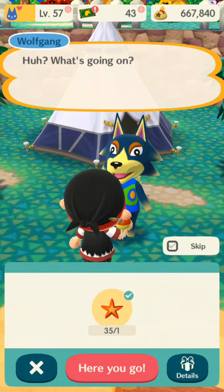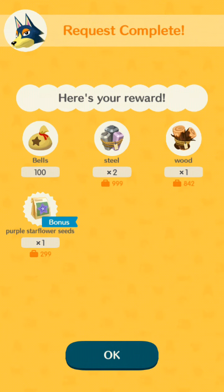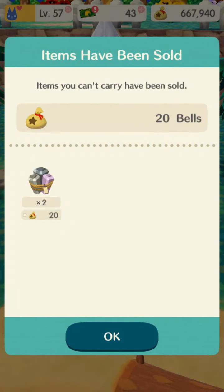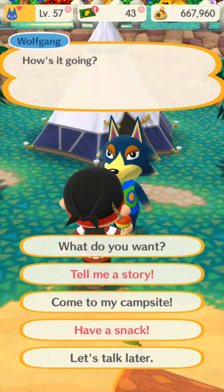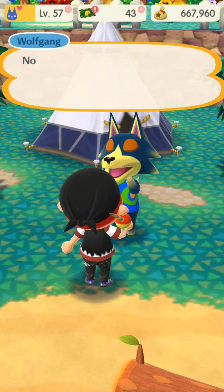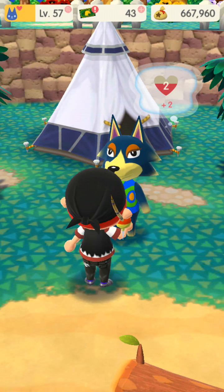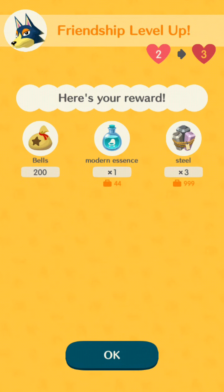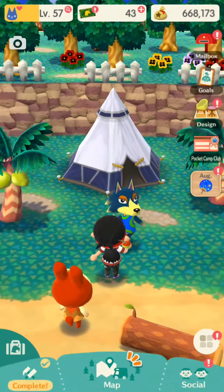He wants a star. So now this is actually something you can collect on the beach — which, FYI Wolfgang, you can collect this on the beach, but apparently he's too lazy to. We're just going to click on him again. He's getting to tell us a story. Now when they're red, that means that you can actually progress in their friendship level. He's going on about some wind chimes. We're at level three now, so we just need four more friendship levels to progress further.